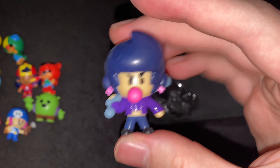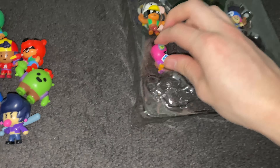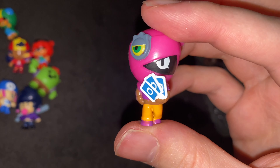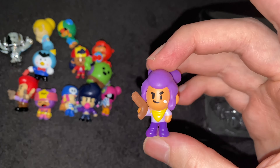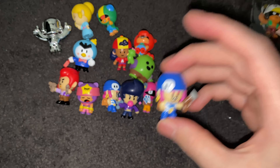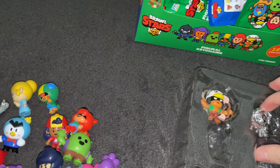Next up we have BB — the one that uses the baseball bat, and the alt is the bubblegum. Really cool figurine. Next up we have Tara — very, very nice. And we have Shelly — you could say this's the default brawler, the first one you have, the one you use in the tutorial. And it looks like we have another Penny for whatever reason, so we have two Pennies here. We're probably going to double up a lot on the mystery blind bags, but that's completely fine.